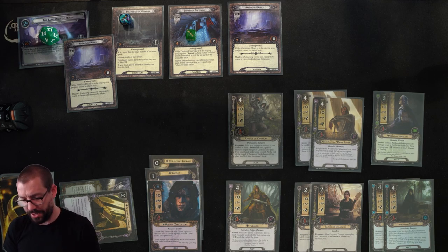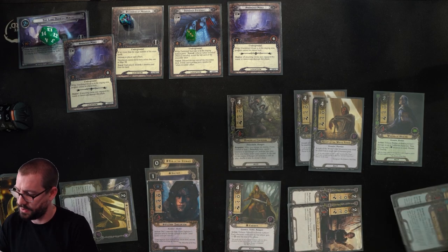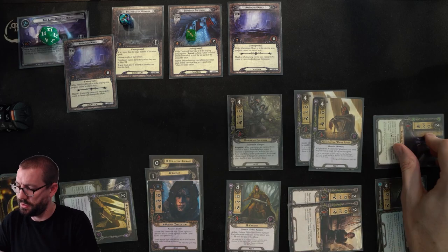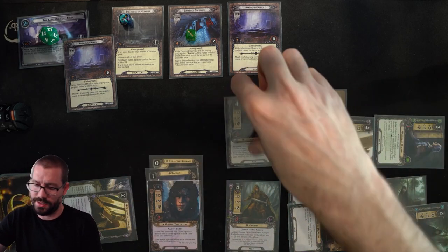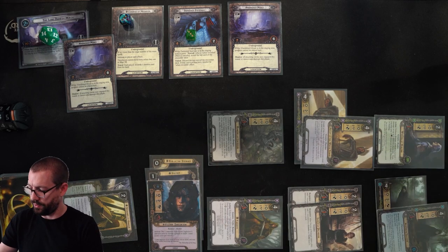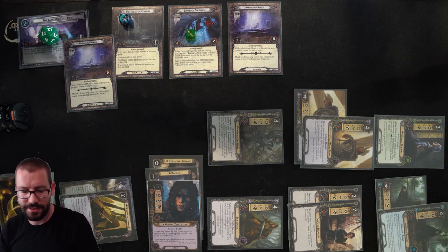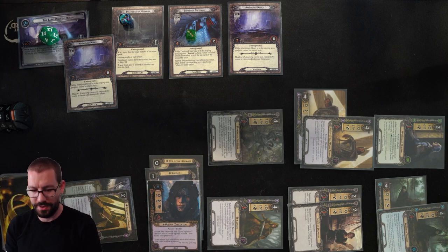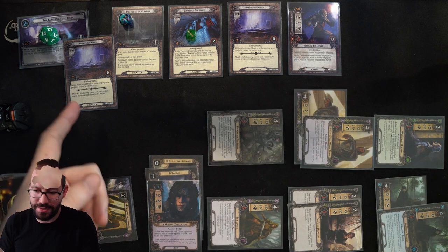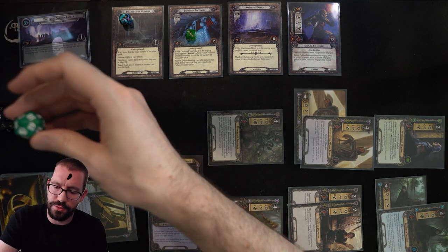Committing to the quest: 3 through 11 willpower, then I'll use Faramir to boost to 18 total, up against 8. One more encounter card revealed — base of 10. 18 against 10, I'll make 8 progress: 2 on Abandoned Mines and 6 on the Main Quest. That ticks me up to 20 progress on stage 2, which is enough to get to stage 3A.